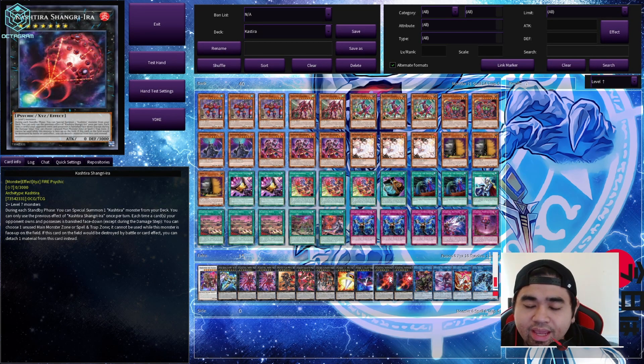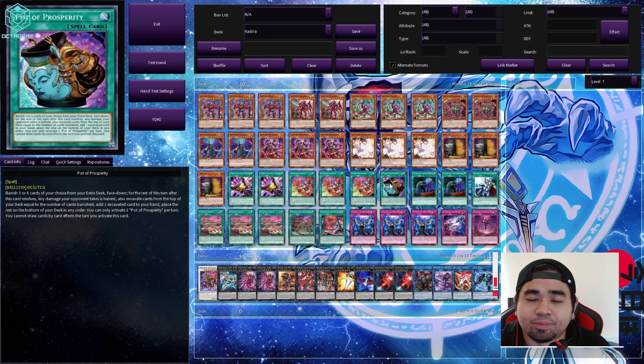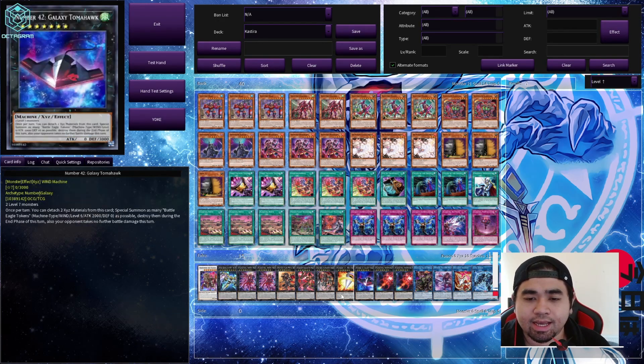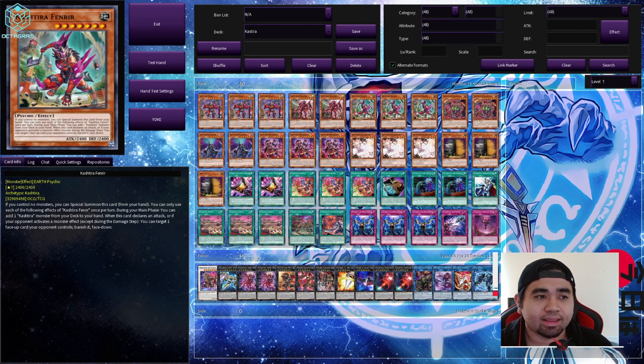In the extra deck we're using 15 monsters, mostly situational. The important cards are the ones already discussed. Some of these materials can be used for Prosperity, which is a really good excavator for Kashtira monsters. Sadly in Master Duel we're limited to one copy — I've seen some tournament builds use three copies, but with the limit, use it to its full potential. As for how to stop Kashtira: it can easily be negated by hand traps like Ash Blossom, Effect Veiler, and Imperm. We also have Droll & Lock Bird and some trap cards that forbid your opponent from banishing cards.